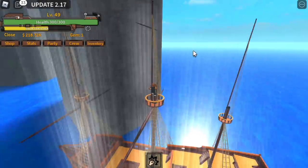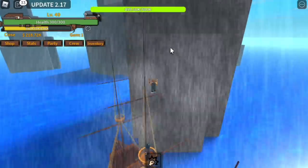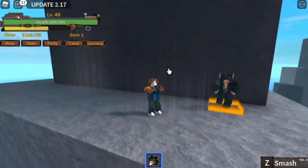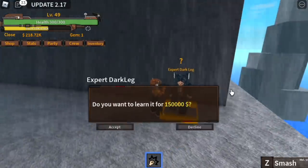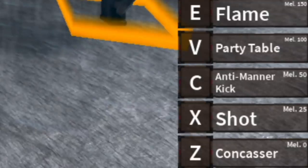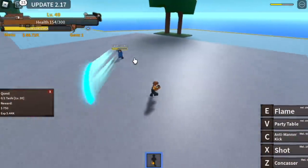For the other 50,000, you will use that to buy the Blackleg fight style. Use your Soru to travel — even if you're in the water, you can use your Soru. Buy the Blackleg. With your current stats, you will already unlock all the skills. Time to grind. We already have all the skills and we will be showcasing that in the next island, the Pirate Island, when you reach level 50. We can swim because we haven't eaten a fruit yet, and we're not going to eat one.